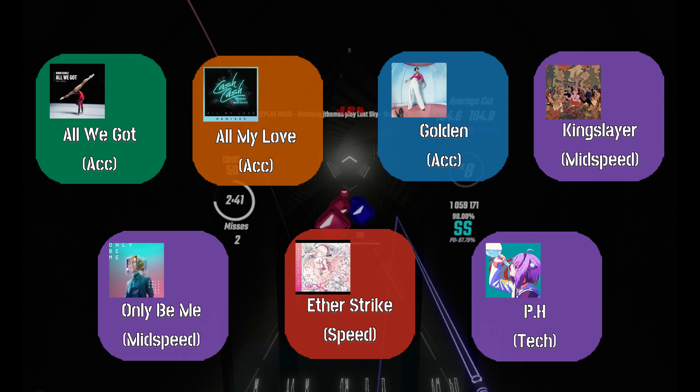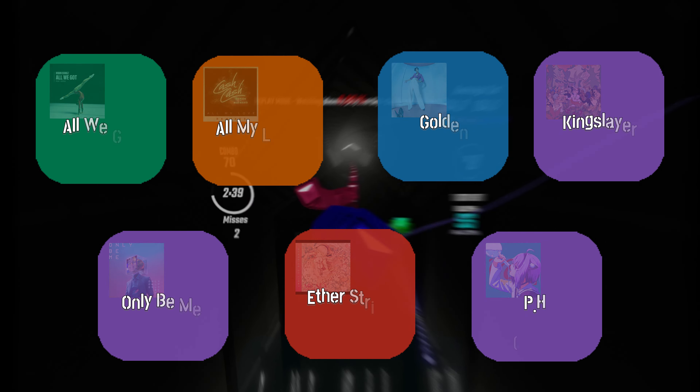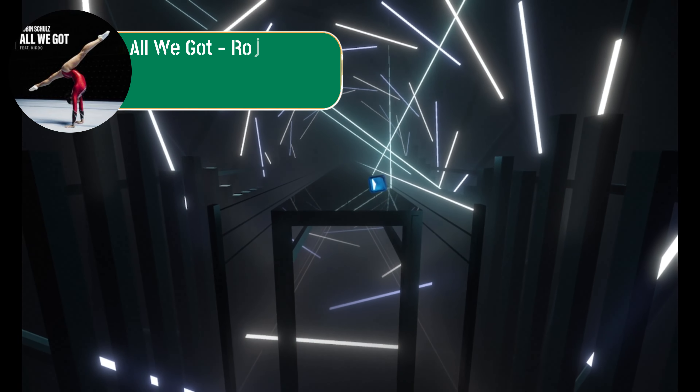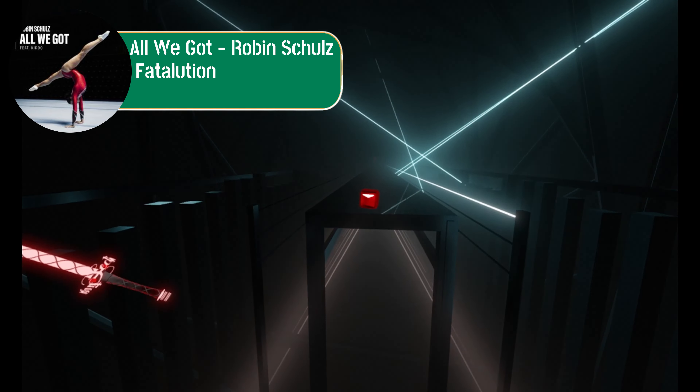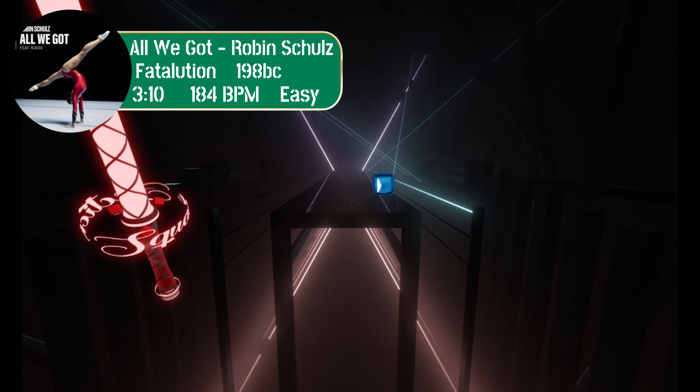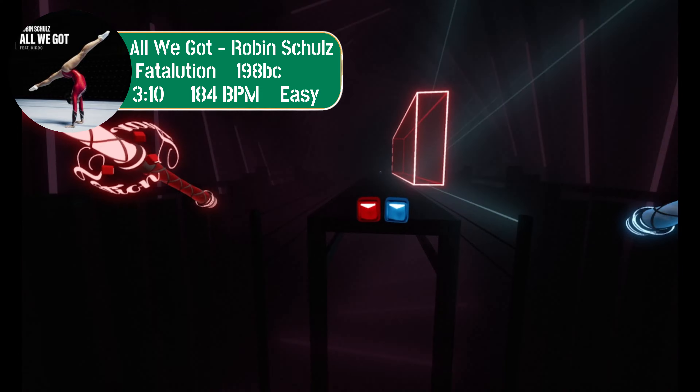And now for a deep dive into each map in the first map pool. All We Got is a 1.55 MPS true Acc map, mapped by Fatalution. This is the slowest map in the pool. You can expect high Acc on this map from players.